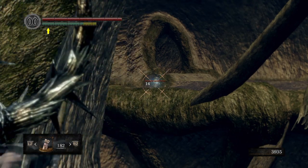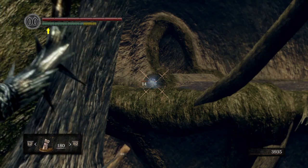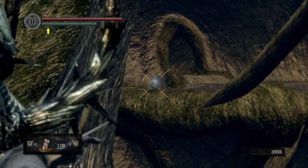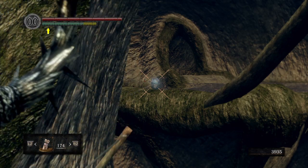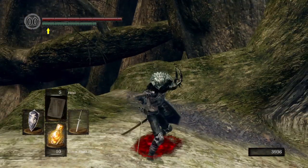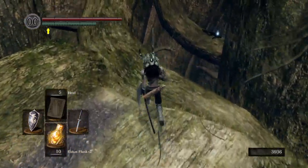There's a Crystal Lizard over there. I wonder if I can hit him from here. I really hope I can get him. Doing 14 damage per arrow — good stuff. I almost got him... did I get him? I got two Twinkling Titanite, baby. That makes me a happy little girl.